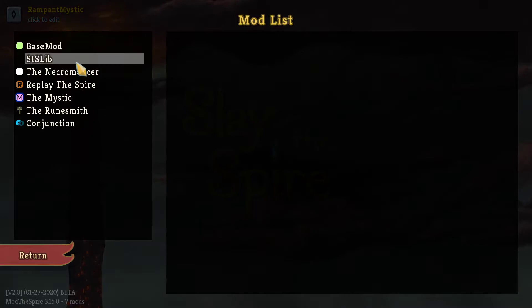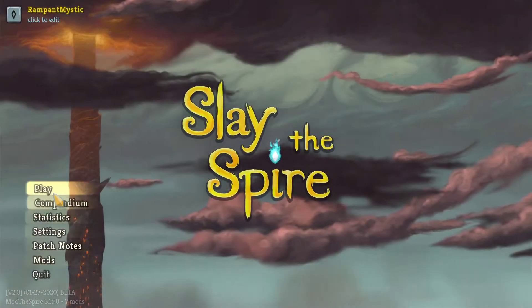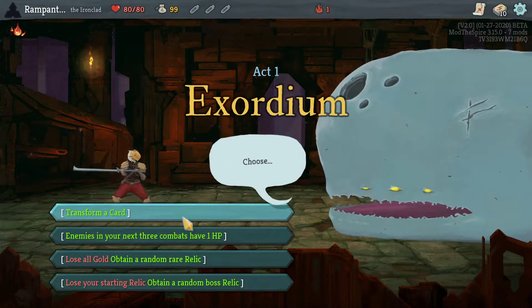Today we're going to be running with it. Because I don't know exactly what it's going to add, and we already have Aspire, Necromancer, the Mystic, and the RuneSmith — we will be playing one of the base characters. You know what, let's go Ironclad. Not on Ascension 0 — let's go Ascension 1. Elites spawn more often, but Ascension 1 is normally fine. Let's go.